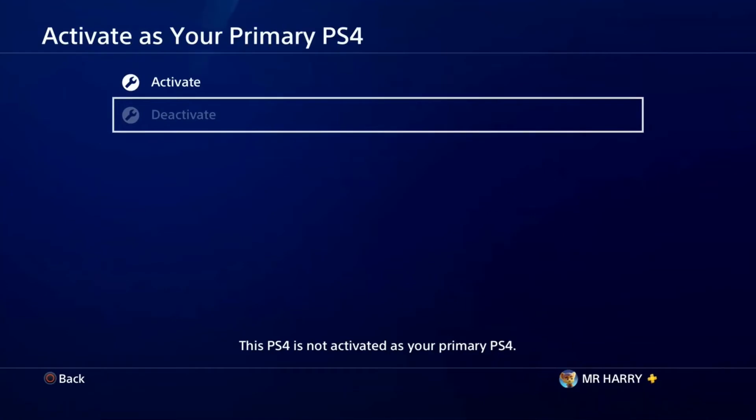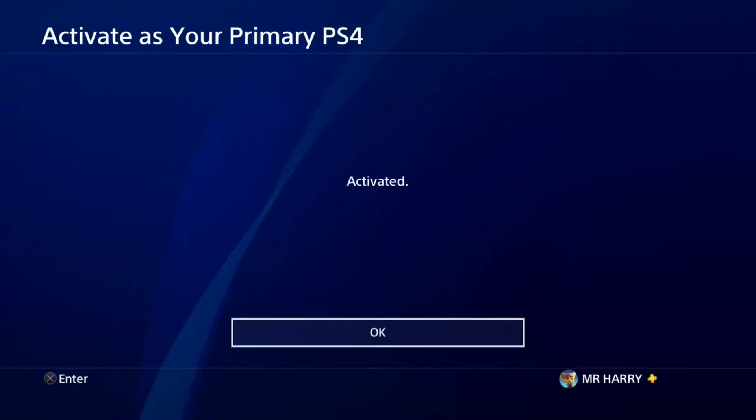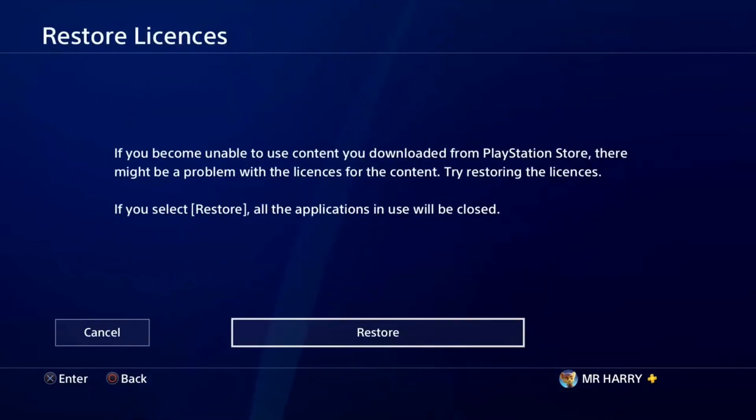Here it shows this PS4 is not activated as your primary PS4. Tap on 'Activate' and then select 'Activate as your Primary PS4'. Wait for the moment — here it is activated. Press OK, then go to 'Restore License' and tap on it.